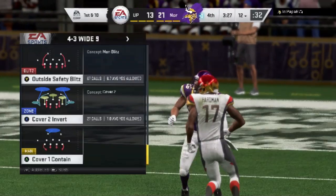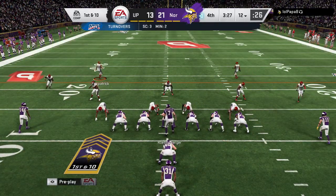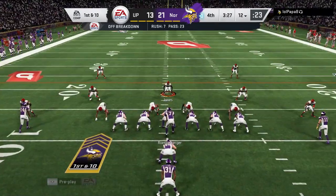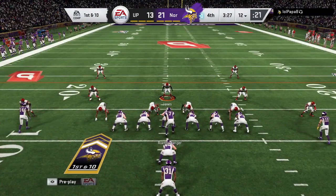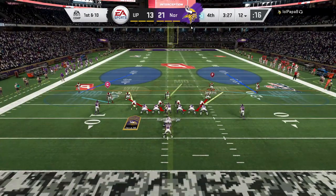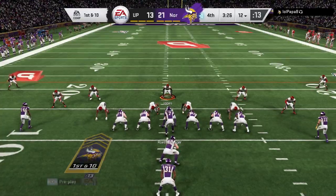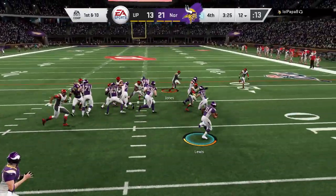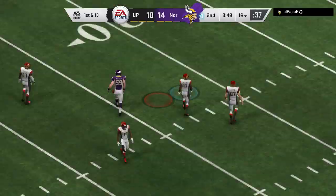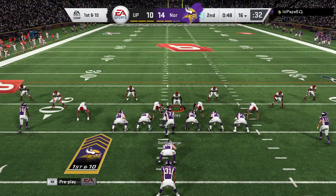The first 2 plays are going to be out of the 4-3: the outside safety blitz and the cover 2 invert. They're essentially the same setup. You can see the safeties automatically drop and try to take away the outside lane, which is really what makes this defense special. Sometimes if you make a defensive adjustment the safeties will go back and you have to manually move them back into place — something EA should probably fix. But you can see there's really no outside opportunities to be had, and my opponent has to bounce it outside. The cornerbacks make the play.